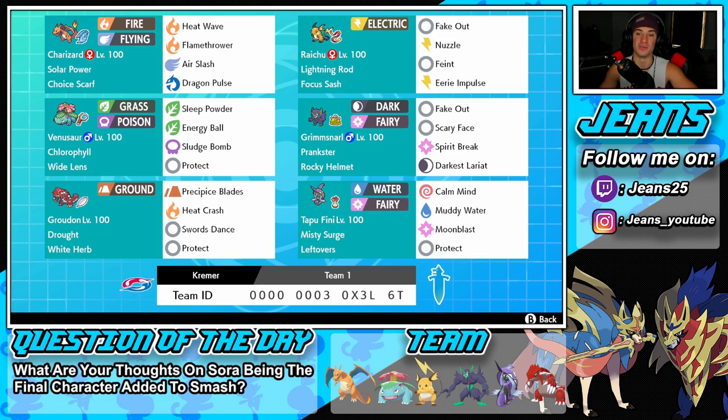Grimsnarl is a great support mon for any team - Prankster ability, rocking Rocky Helmet so physical attackers take damage when they hit it. We got Fake Out, Scary Face to drop speed, Spirit Break for STAB and special attack drop, and Darkest Lariat for dark STAB. Bottom left corner is our restricted mon Groudon - Drought, White Herb as item, Precipice Blades, Heat Crash, Swords Dance, and Protect.